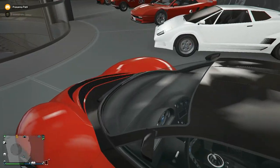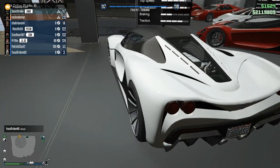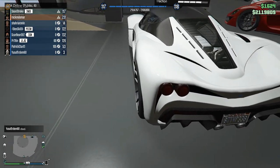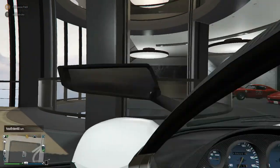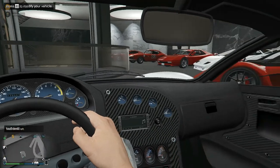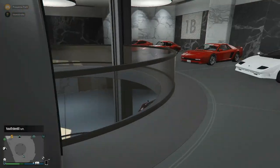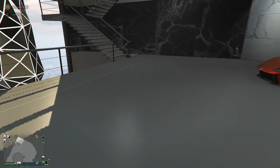My first car was the Banshee, then I purchased the Grotti Turismo R. I have it in both red and white because I couldn't decide which color was better, so I purchased both. The interiors are basically the same between the two, only the paint job differs. Most cars in GTA don't allow interior editing except Benny's cars.